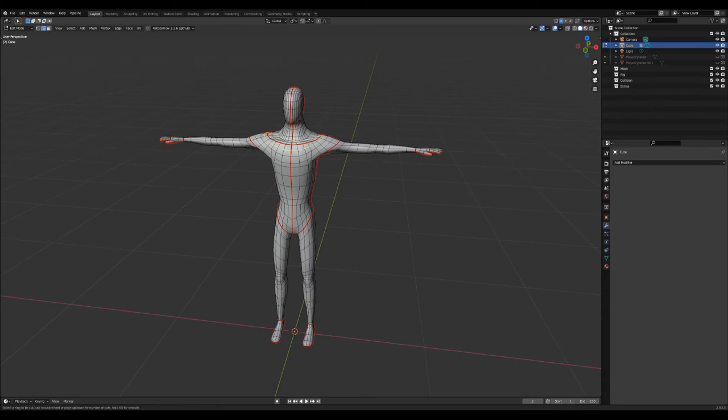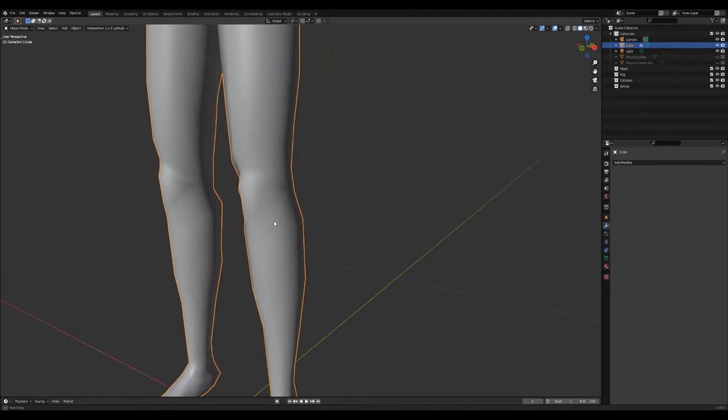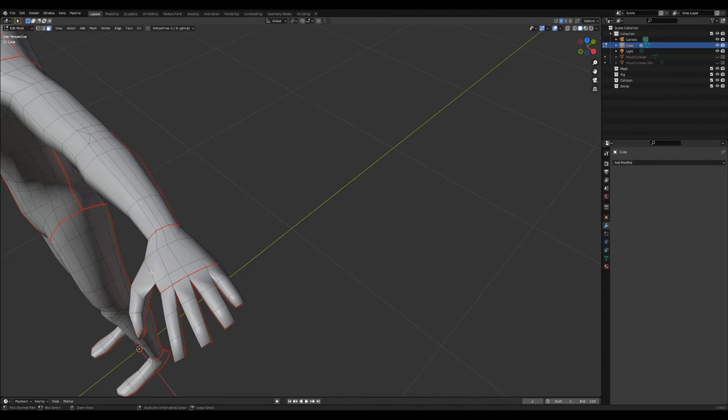And voila! Here it is. I'm still working on it at the moment, but the idea with the base mesh is that I will be able to make alterations to it to create all of the humanoid models. Hopefully it saves me some time, but you know how it is.